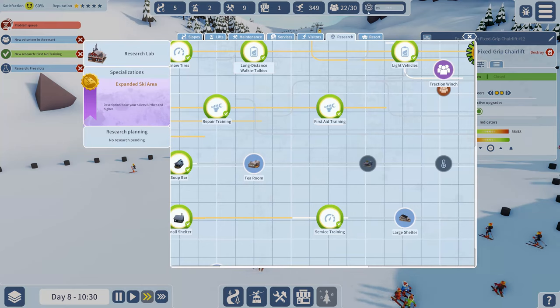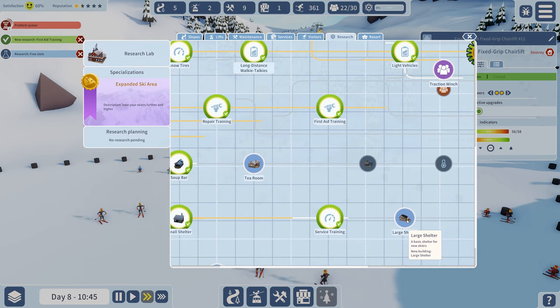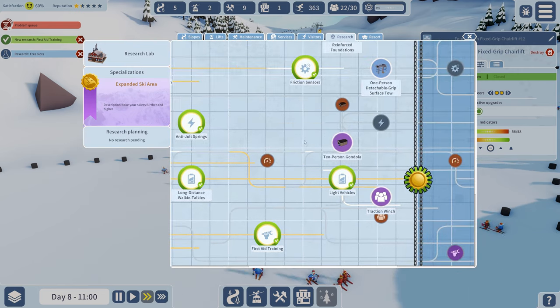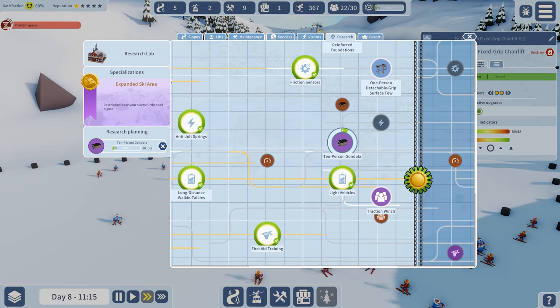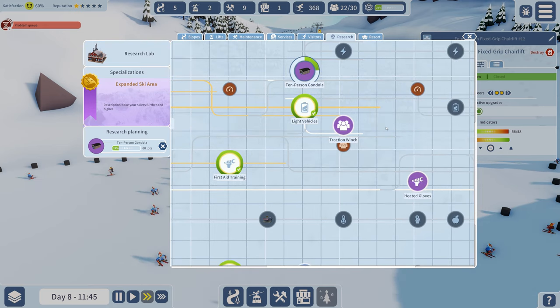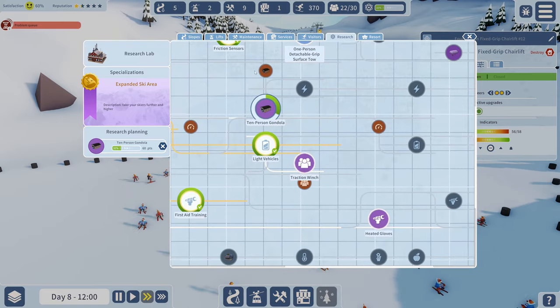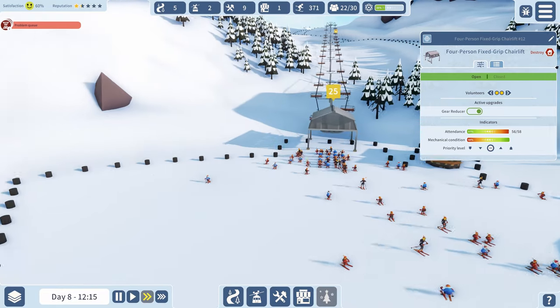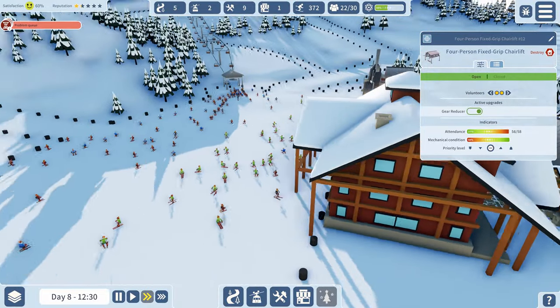I'm not researching anything right now. Large shelter, basic shelter for new skiers - oh there we go, now I can research the 10-person gondola! I don't know how that unlocked but that's going to be really key. After that I can unlock the next tier too. The main problem we seem to be having is with the queue.